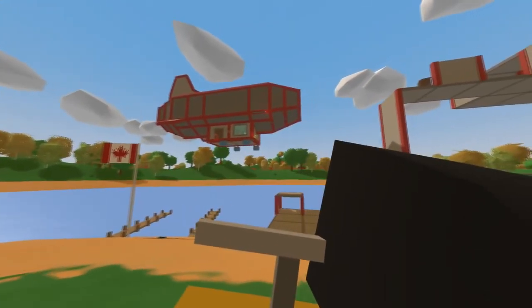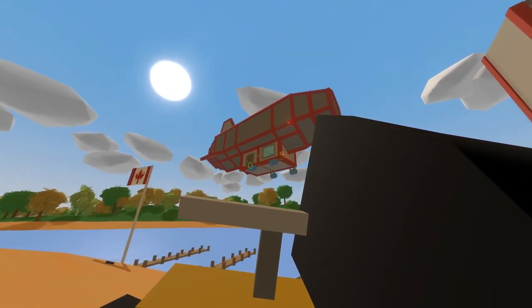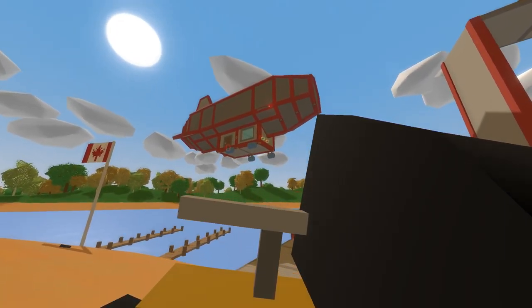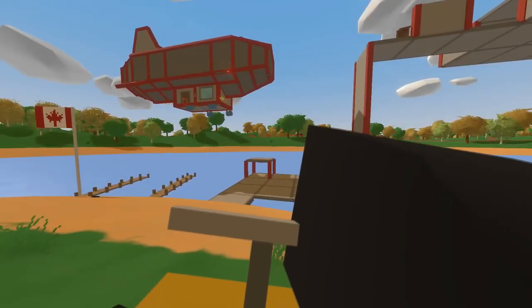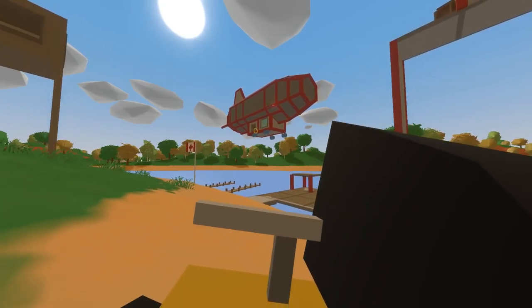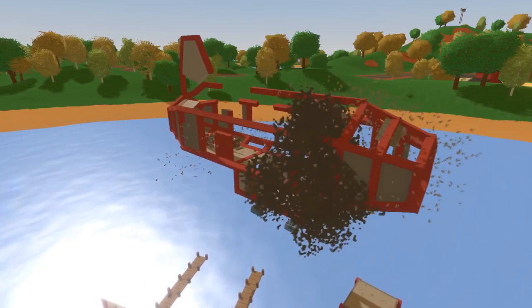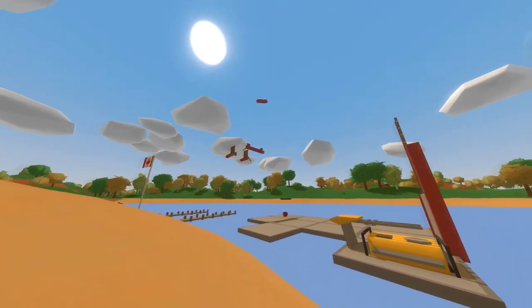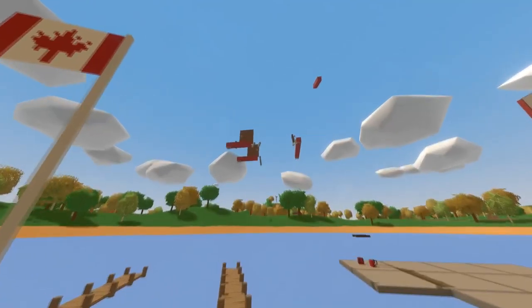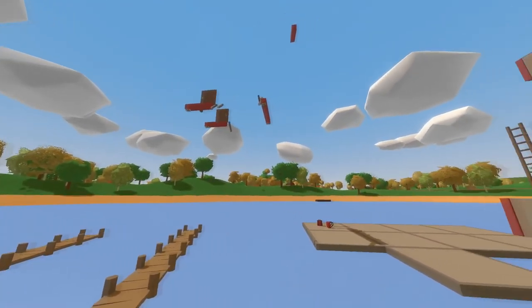Next up I'm gonna blow up the blimp. It already has some charges inside it — I forgot I placed those there. I'll just blow up one for now; if we need more later we can place more. I also reduced the explosion range so it won't damage the surrounding area — hopefully. Let's run away a bit and explode it. The blimp is almost entirely gone. All that's left is like four pillars, two pairs of doors, and some charges. This blimp won't be flying anywhere anytime soon.